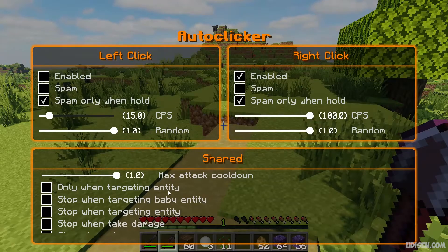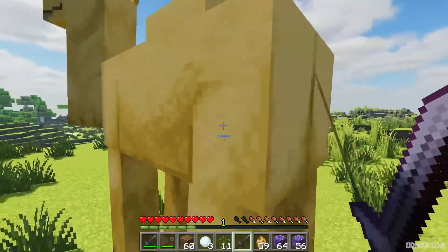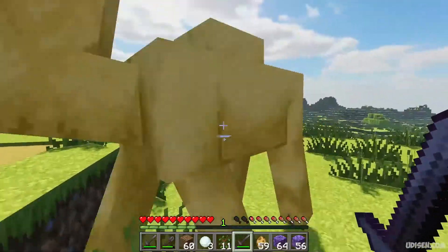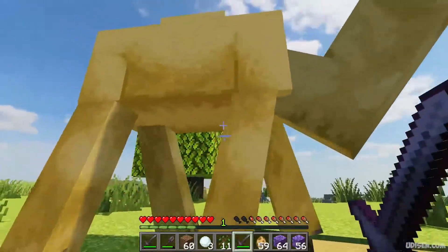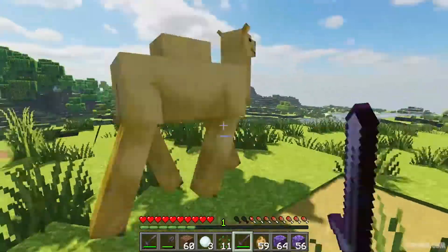Only when you're targeting an entity, use this option. Then activate left click, then place victim, place sword. And as you can see, the system automatically tries to attack the creature when the creature is in range.